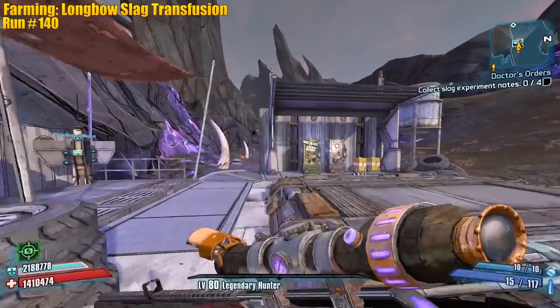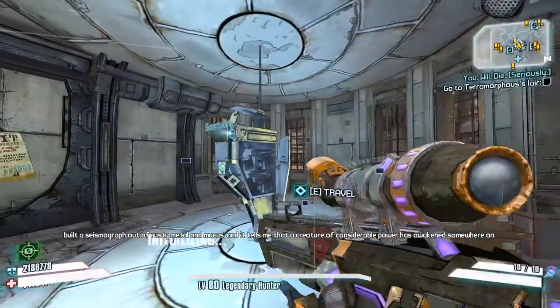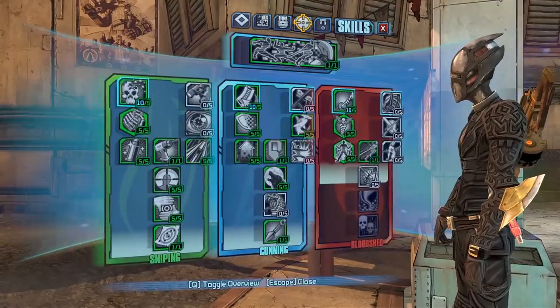Let's go do Terra Morphous, shall we? Give me that mission — you will die, we'll see what happens. Oh wait, I got to respec. We got to get velocity. Here's our build for Terra.